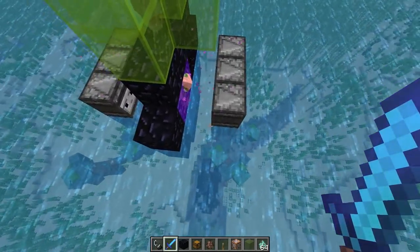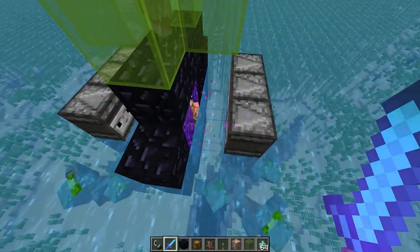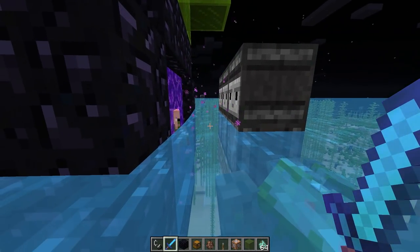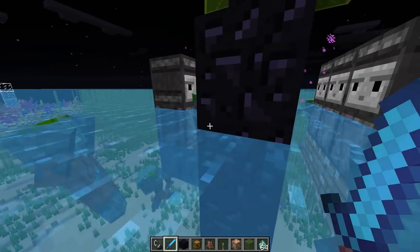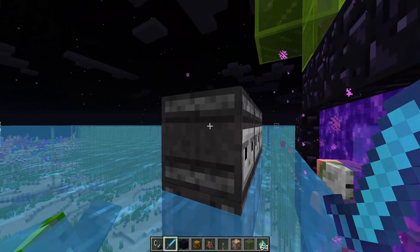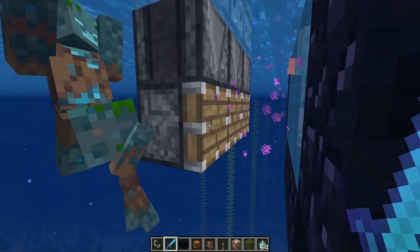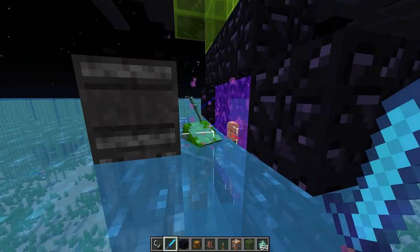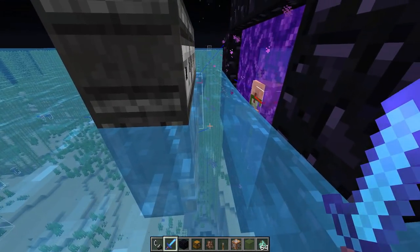Eventually they'll come into this area, where they'll kind of stand around, eventually push themselves over, and they'll come in contact with this tripwire right here. When they do that, they'll get pushed inward, similar to this guy here, because this tripwire updates this observer, which updates this one, and comes down here and pushes this piston. You can see the drowns are kind of bobbing in the water, and eventually bob high enough so they touch that tripwire, and then they'll get pushed inwards.